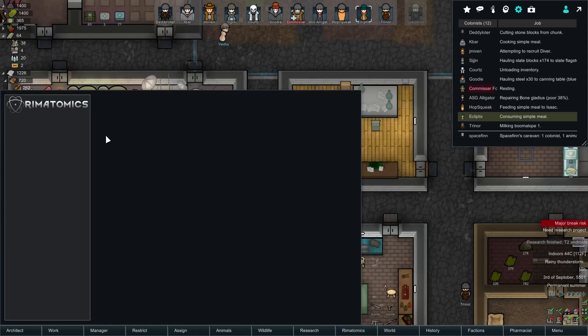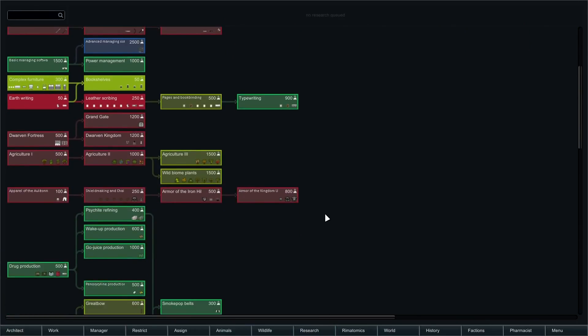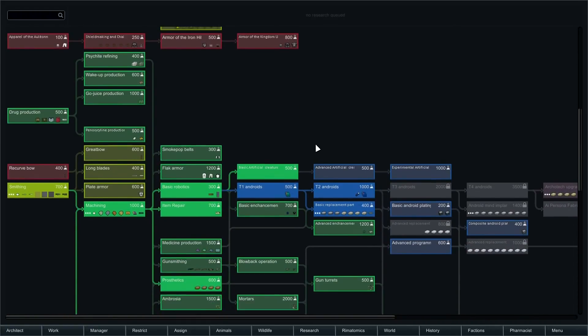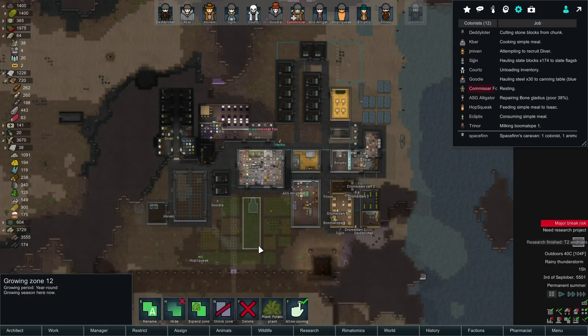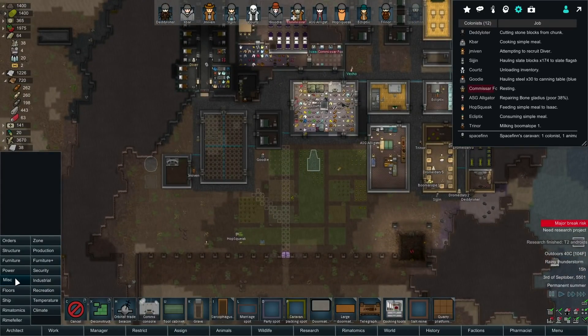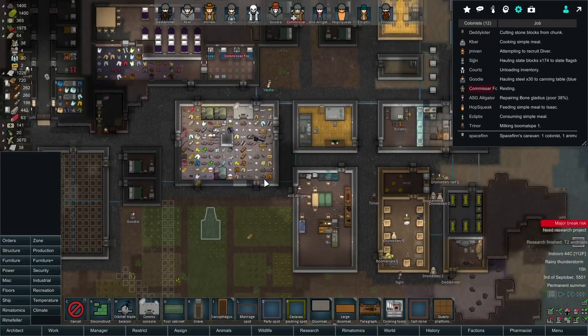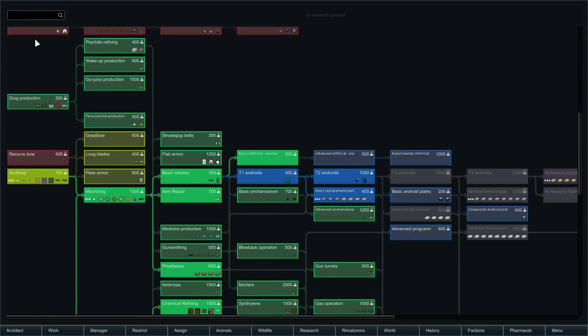Tier two androids is done. Okay, so with that done - can I just go for two, three? What do I need for this? The multi-analyzer. Did we ever research how to do that? I think I may have skipped that. I don't think I researched how to do the multi-analyzer, so let's do that.